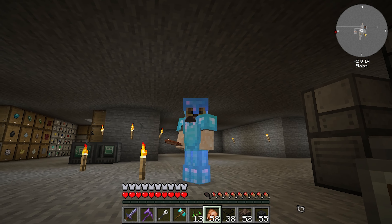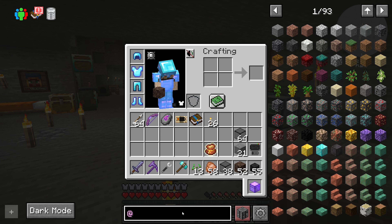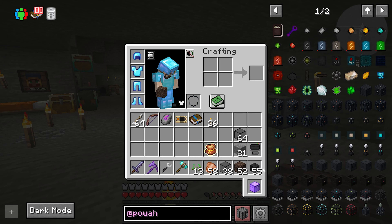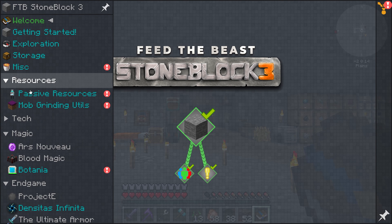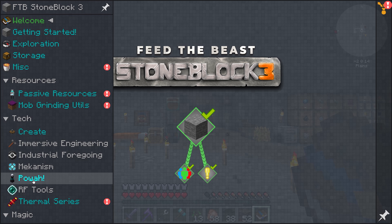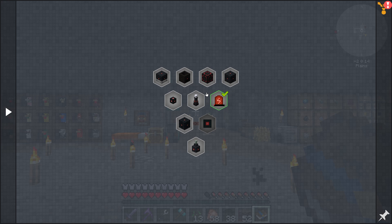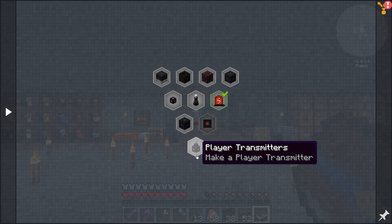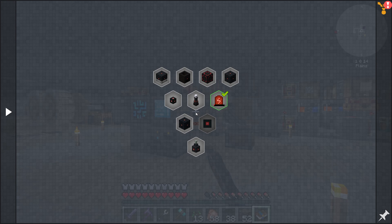I think next time we need to start thinking about power. I have no idea what this does — I've never messed with it. But it has like energy cells and everything. If we go to Technology on power — thermo generators, magmators, reactors, energy cells, energizing orb, energy cables, player transmitters. Yeah, I think that'll be the goal for next time.